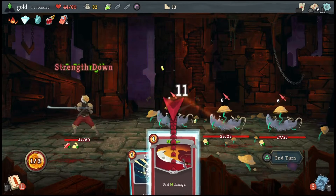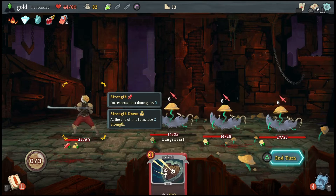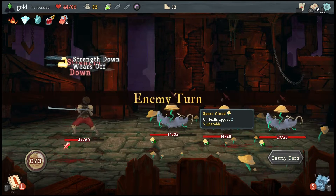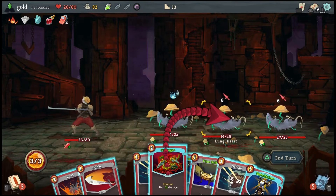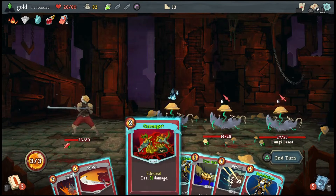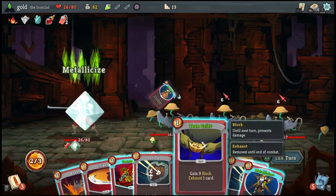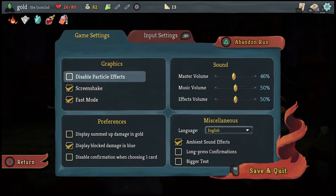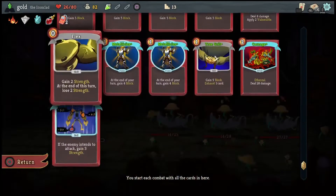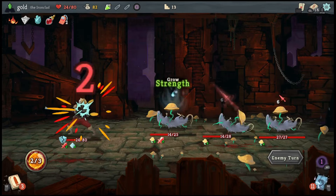This game can take a while to attack you. Because when these enemies die, they actually give you vulnerable. So you have to play around all of them attacking. Kill you, then what? I have to play this because it's ethereal. Ethereal cards basically mean that if it's in my hand at the end of the turn, they exhaust — and it's just exhausted, unfortunately.